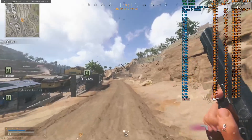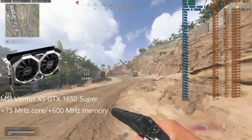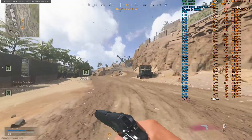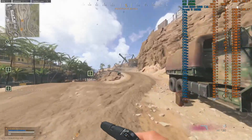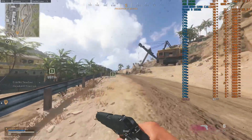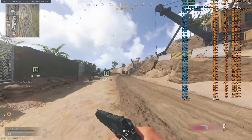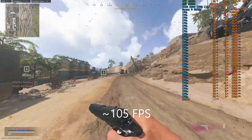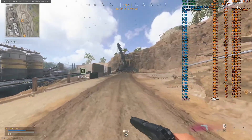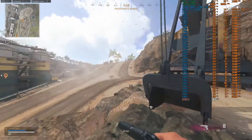Next up we have the MSI Ventus XS GTX 1650 Super with a +75 MHz core offset and +600 MHz on the memory. Everything is still on the lowest settings here because it's still pretty heavily GPU bound and there's no DLSS option for this card either. We're getting about 105 fps on average — quite a bit faster than the 970, and at much lower power consumption as well. It's interesting to see how efficiency improves over the years.